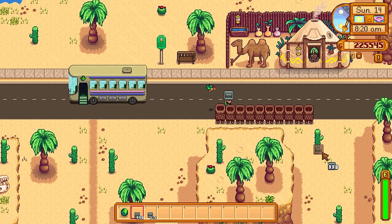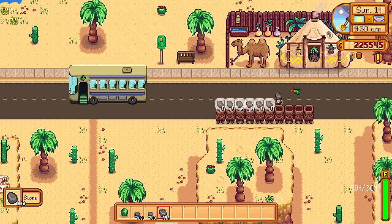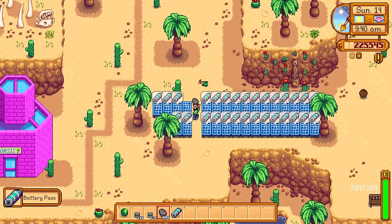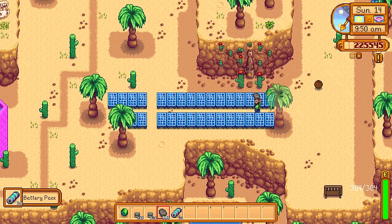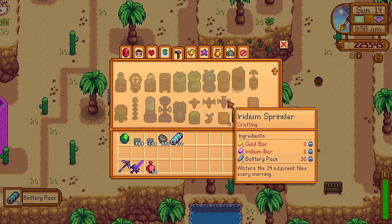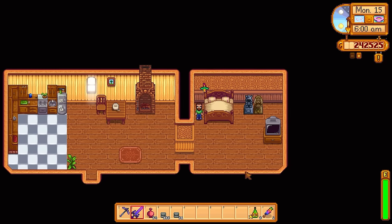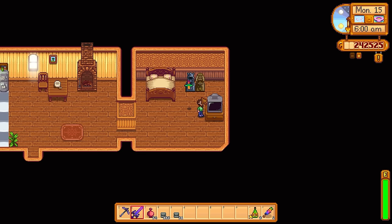Put Solar Panels out in the desert — every few days when you visit, you can collect battery packs. That takes care of your stone and battery packs. You just need gold bars and iridium bars, which you get easily from Skull Cavern runs, and you'll very easily be able to bang out tons of crystallariums. Fill up a big shed with crystallariums processing jades, and you'll have all the staircases you ever need.